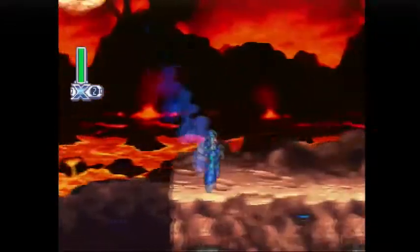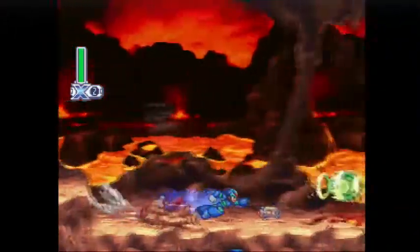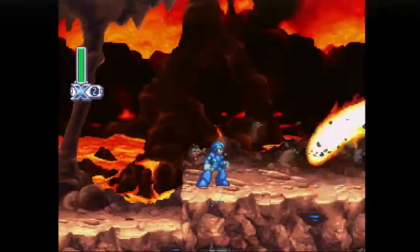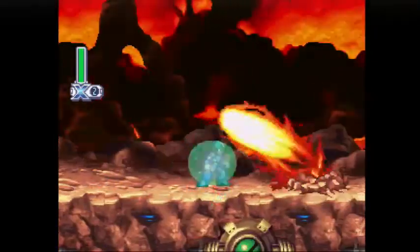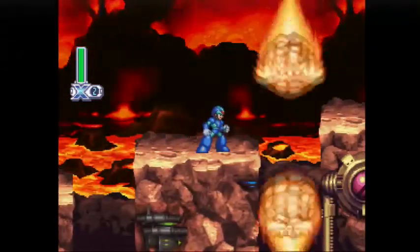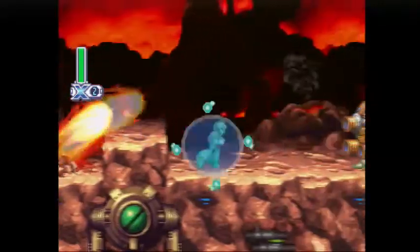I don't know how a fireball is coming down. And we've also got these little pits of fire that come out of the ground. The little yellow vials are health pickups, and the little blue balls are weapon pickups — the weapon pickups will refill your weapon meter.